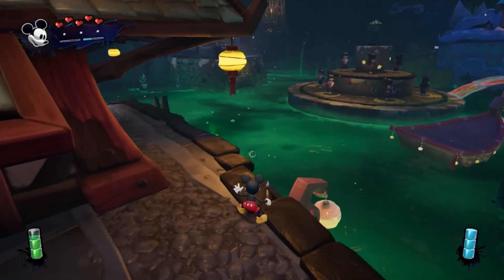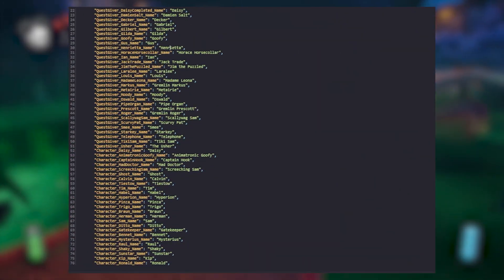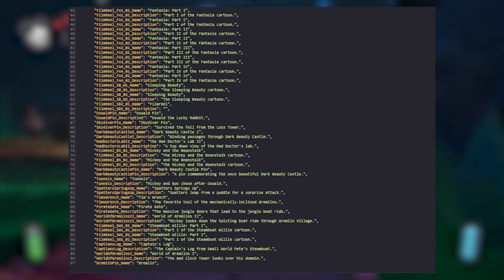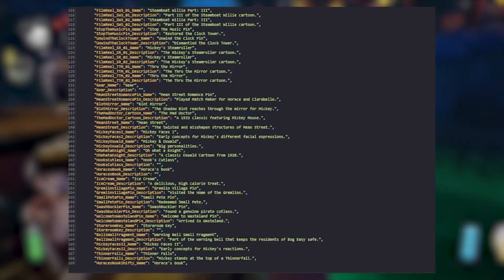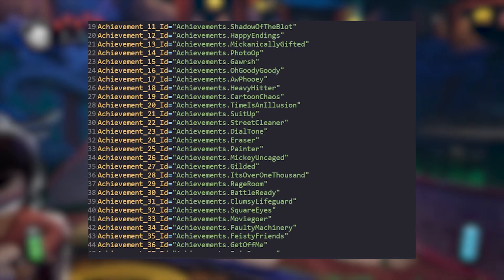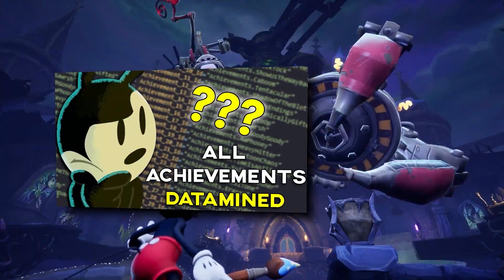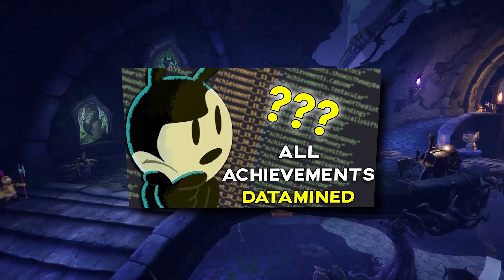The localization file is interesting because it actually contains every single piece of text and dialogue from the full game, not just the demo. We can see character dialogue, titles and descriptions for things you can buy in shops, and everything else you can think of. There are also a few files containing titles and descriptions for every achievement in the final game. I already did full videos about these files, so check those out if you want to learn more about the achievements.